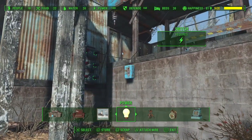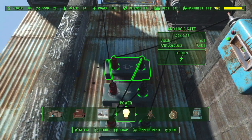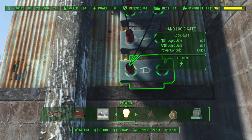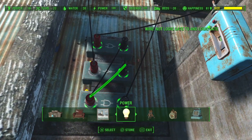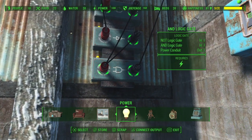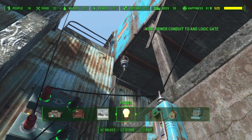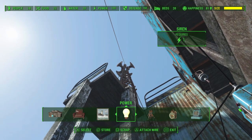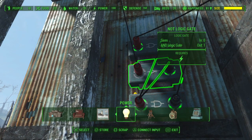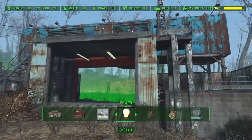Then you run a power line to the siren and a power line to the switch. Then from the switch I ran it to the input of one of the AND gates, and then the output to the input of the second AND gate, and also the output of the NOT gate to the input of the AND gate. Then on the second AND gate I run the output directly up to the power door.